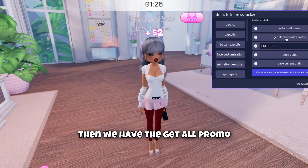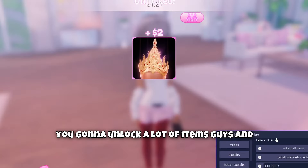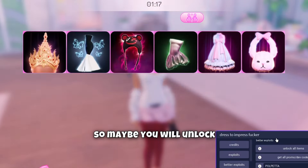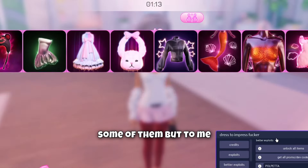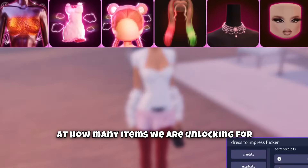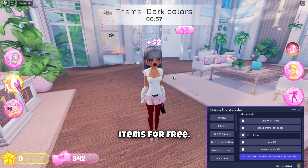Then we have get all promo developer codes — I'm gonna press it and look at this. You're gonna unlock a lot of items. My account is brand new so maybe you will unlock less if you've already claimed some, but to me it is insane — look at how many items we are unlocking for free with this script.